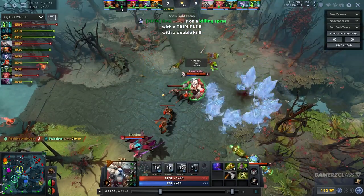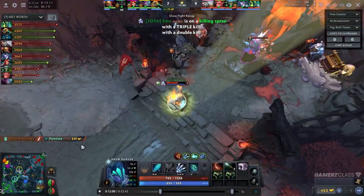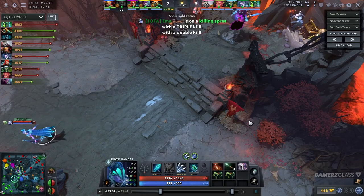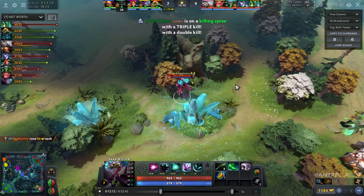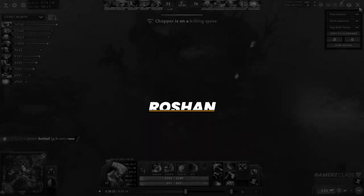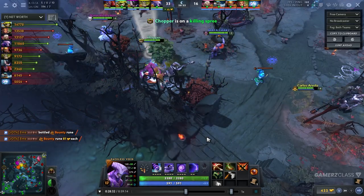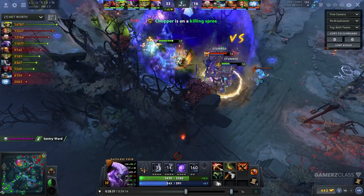Another common item people are buying is Desolator when you're playing PA and you have a TA in your team - that's not really a good idea. Another thing I haven't seen lower MMR players do is, after a teamfight, do the obvious thing. After a teamfight, instead of just pushing because you're trying to get an advantage, you should think about what else is available.